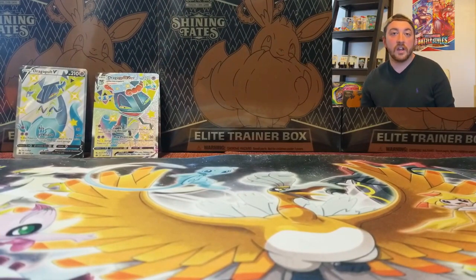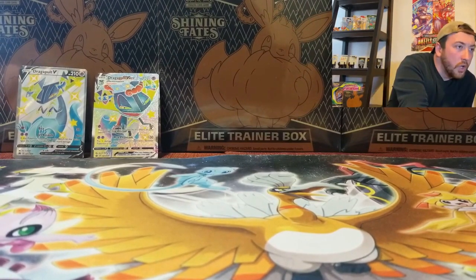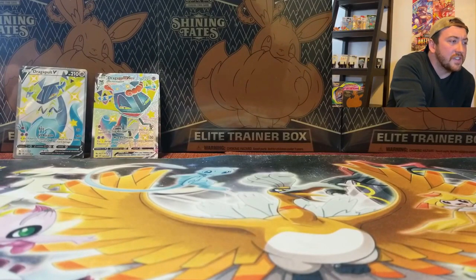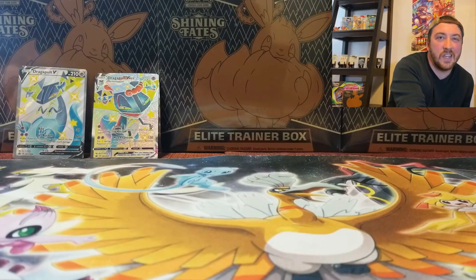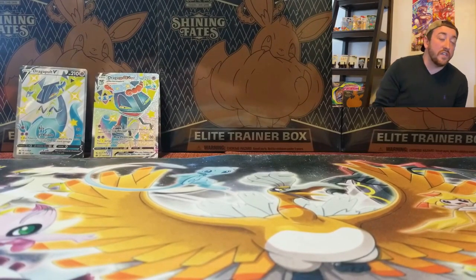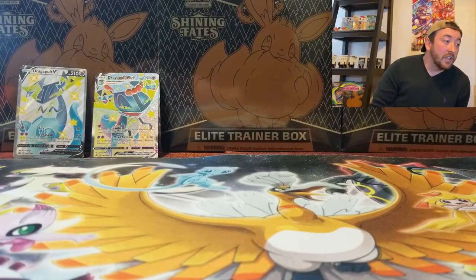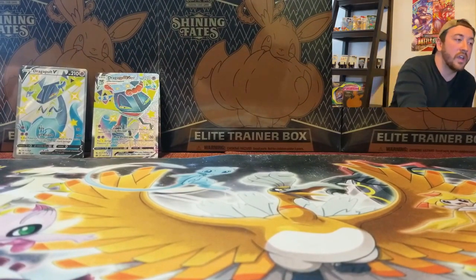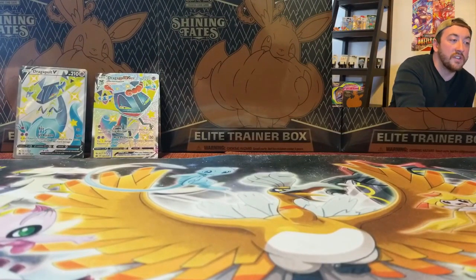Before we open these, let's look at some current singles prices. The Skyla full art may have dropped a little, down to about $45. Poké Kid full arts are about $20. The rest of your full art trainers are hovering around $10 to $12. My two favorite cards in the base set are the Kyogre and the Reshiram amazing rares — I love how the holographic kind of seeps out of the card.